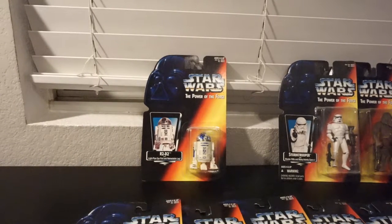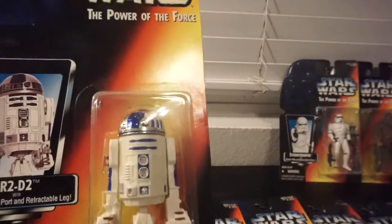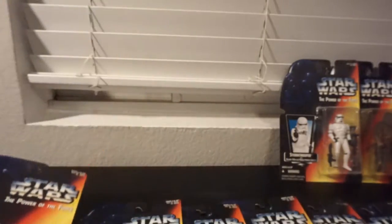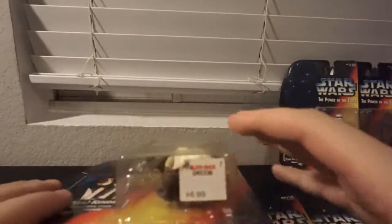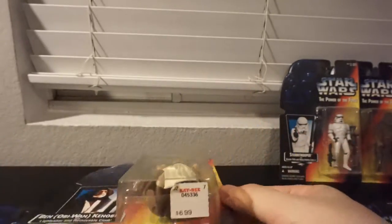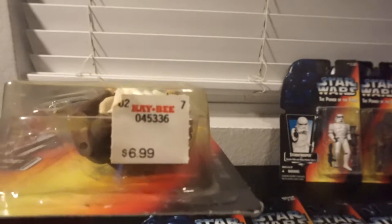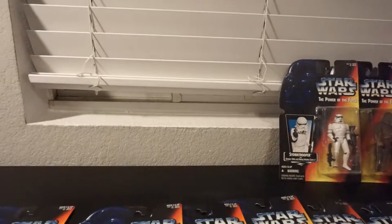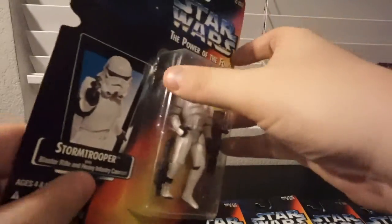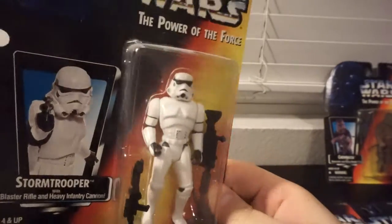Luke, Obi-Wan, and Vader all have transition trays. Then there's R2-D2 — small guy. Another thing I noticed: original KB price tag on there. I think figures were normally $4 or $5 at most stores — shows how big a ripoff KB was back in the day. That's basically what you pay now for a Force Awakens 5-POA figure, which these are all 5-POA as well. Even the Stormtrooper — he's been on the creatine.